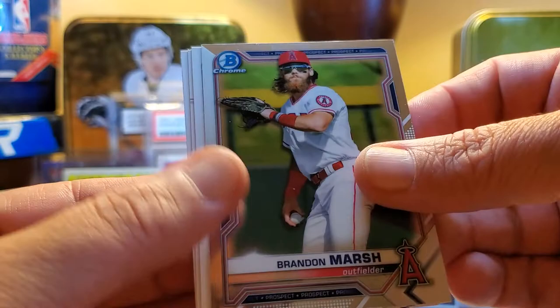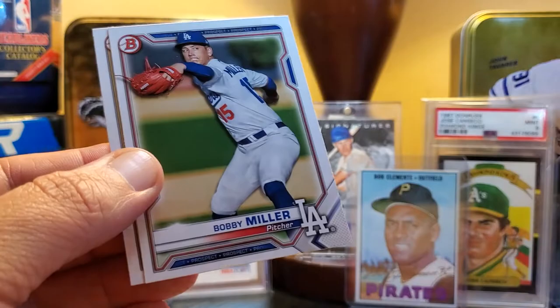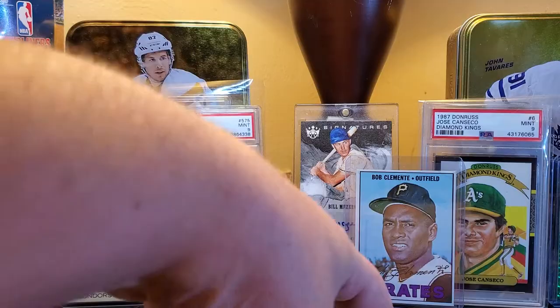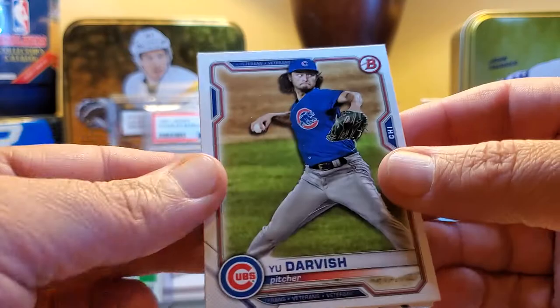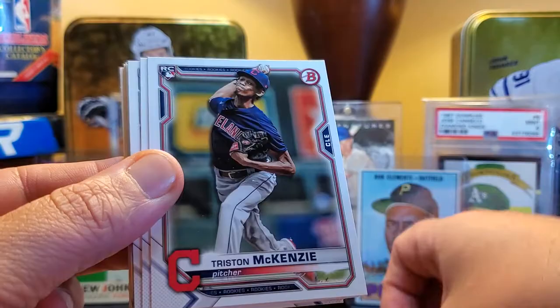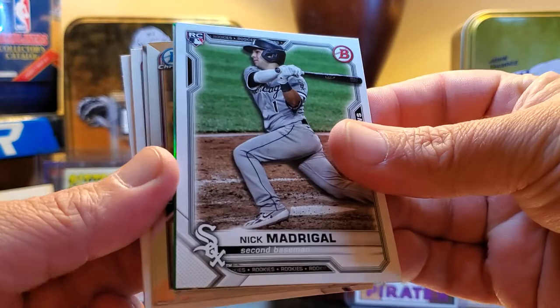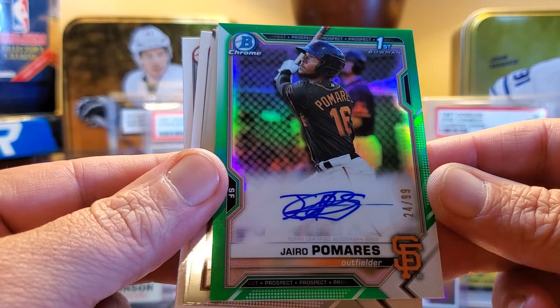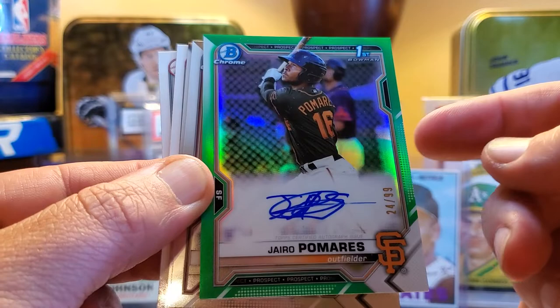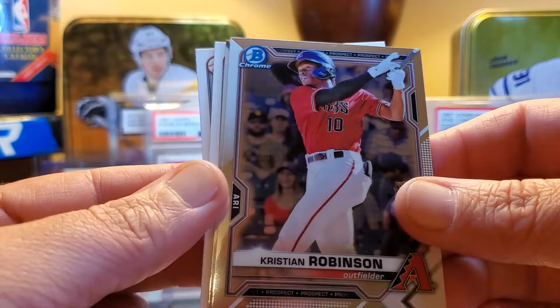There's Brandon Marsh — he's playing pretty good this year — and a De La Rosa, that's a first. Bobby Miller. Now it's gonna be a tough comparison too because this 2021 was coming out during COVID, so there was no minor league season and fewer firsts. But look at this hit — an auto chrome Bowman first! Jorio Palmaris, and I have hit his rated prospect card too, so that's awesome.